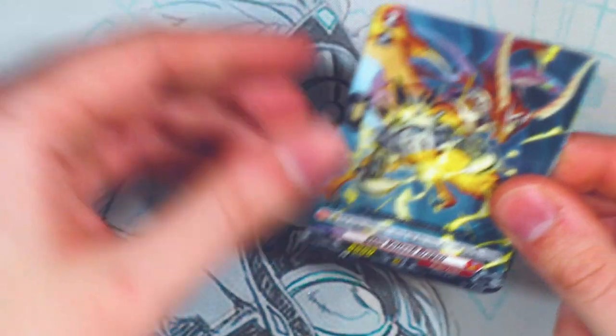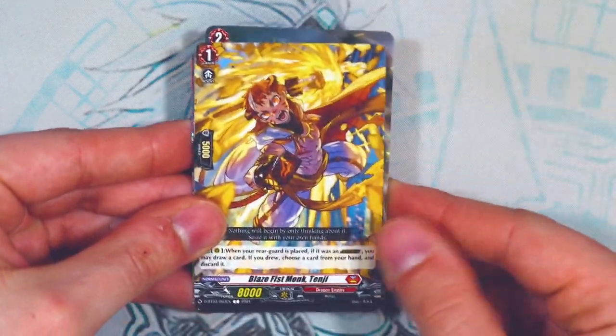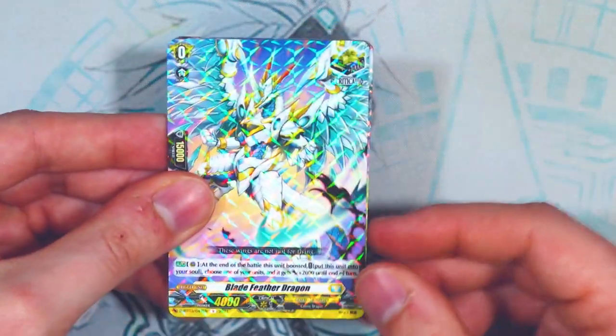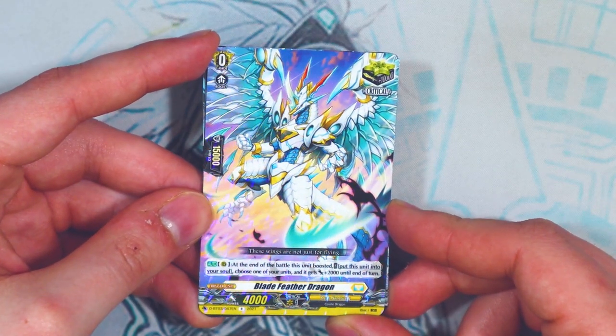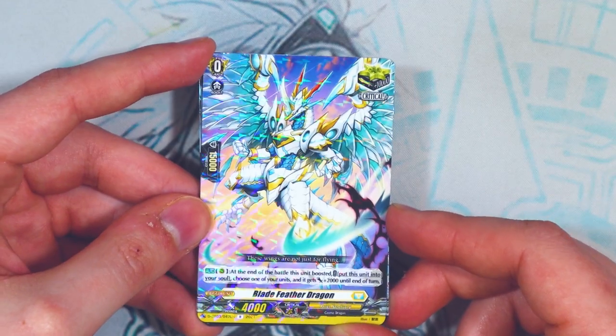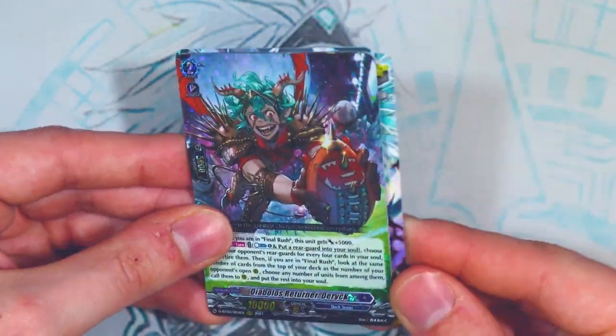Next up: some Dragon Empire commons and another critical for Keter Sanctuary — end of battle boost, move to soul, give something 2k. The only one we're missing now is a Dark States one. And another Triple R — our fourth! This is the second box I've gotten with four Triple R's, so I'm not sure if that's the new standard. It's Derek.